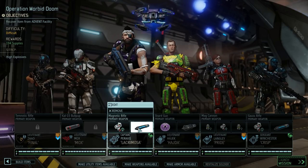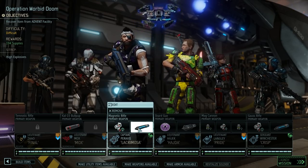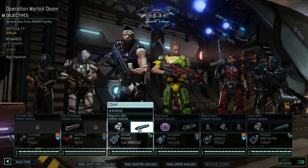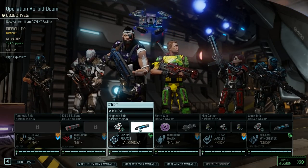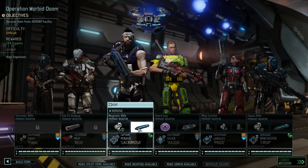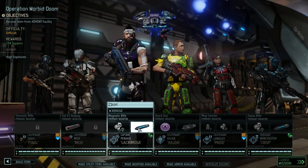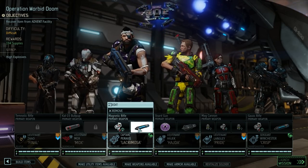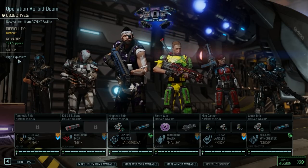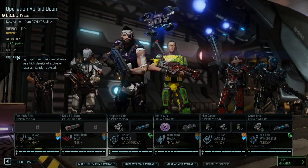For this mission, it's going to be interesting. We're taking out Final, Mox, Lacrimosa, Haida, Pride, and Crisp. If you're wondering who some of these people are — Lacrimosa, for example, replaced a random we got from our previous mission. It turns out I had recently imported the developer character pool by accident, so I've removed all of them and replaced any randomly imported people with actual people from my current pool. That's where Braxis comes from.